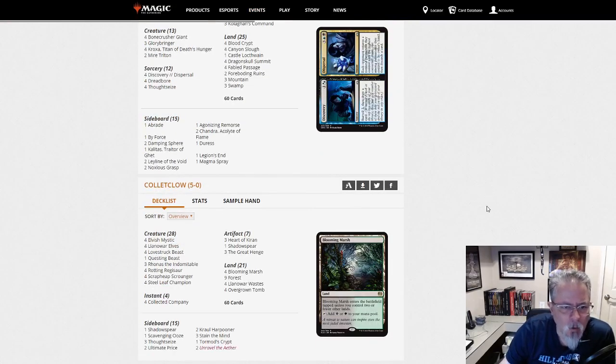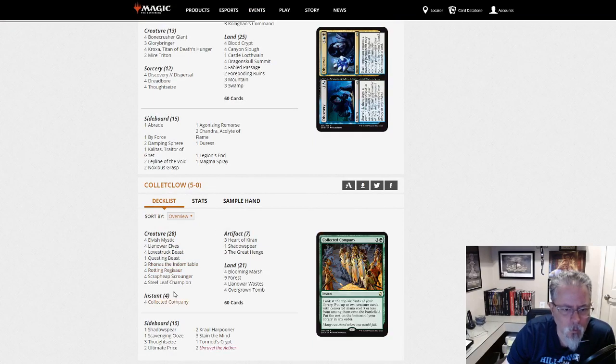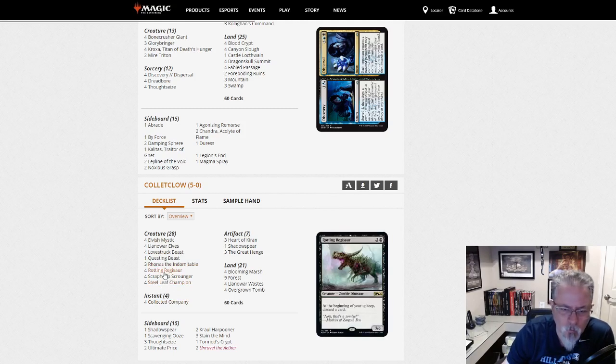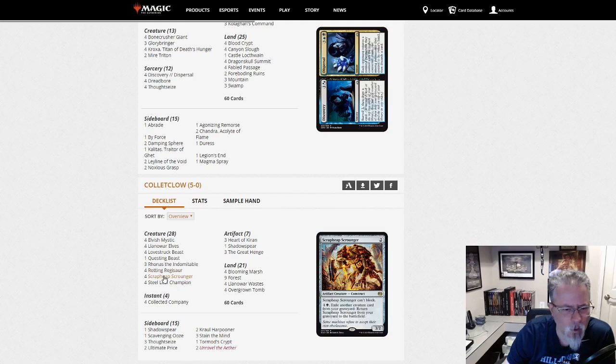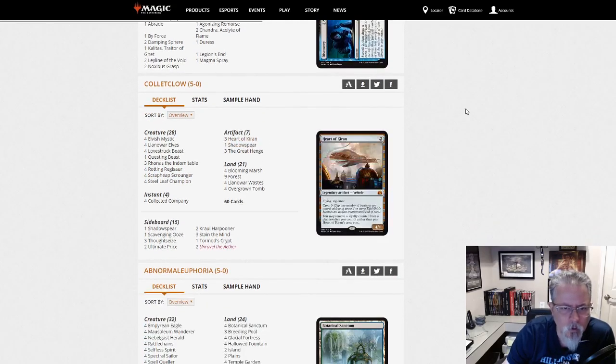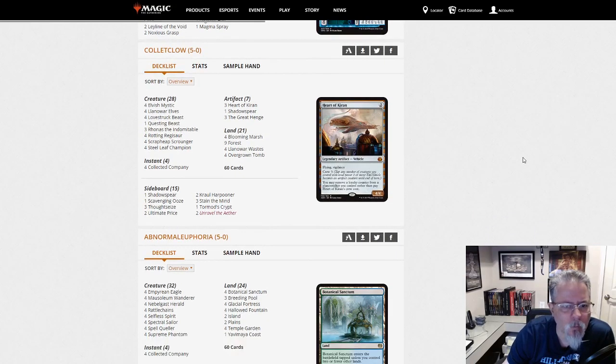Call it Clow with Golgari Stompy. Collected Company, Rhonas, big green stuff. Scrap Trawler Scrounger — I don't recall that always being in the build, but it's a good tweak. Shadowspear and Heart of Kiran. Golgari Stompy.